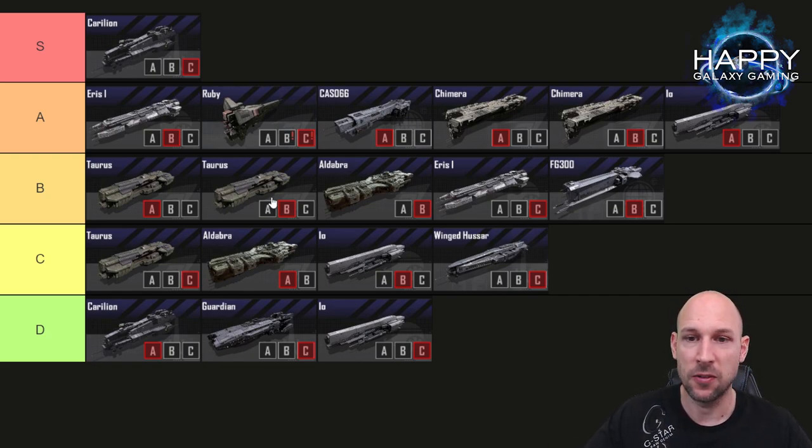The Taurus is perfect for flanking fleets. The Eldabra B has high armor for a destroyer but only okay damage — it's like a mini Chimera — and it's not energy damage like the Taurus, so I'd rate it below the Taurus. For early-game players, the FG-300 B armored version is probably the cheapest frontline ship you can get. In your first, second, or third season you might want to use it together with a CAS-066 to protect your middle and back row.